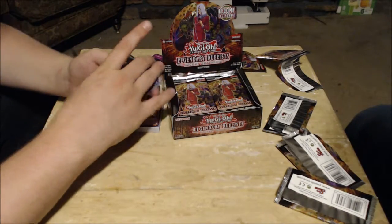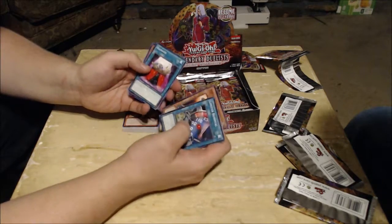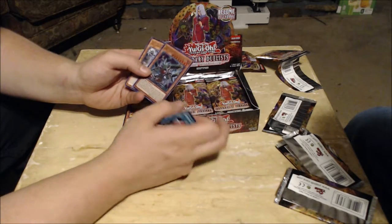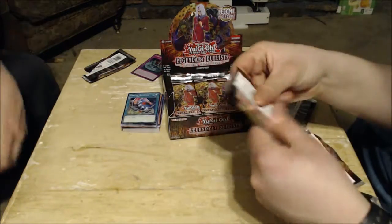On the next pack we got Limiter Removal, Ancient Gear Golem Ultimate Pound, Ojama Magic, another Desperado Barrel Dragon — I'm getting a lot of ultras — and an Ancient Gear Frame.